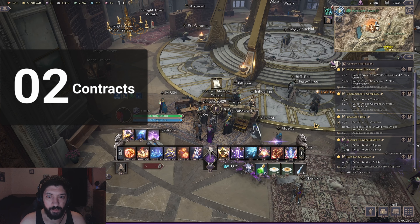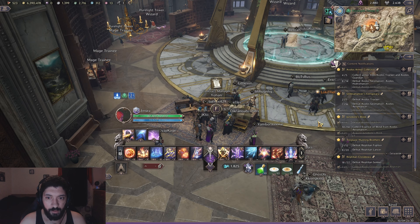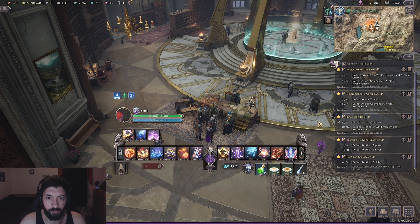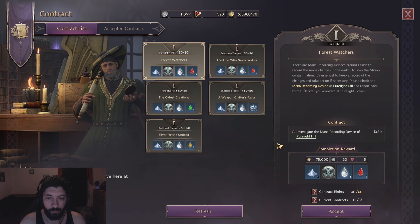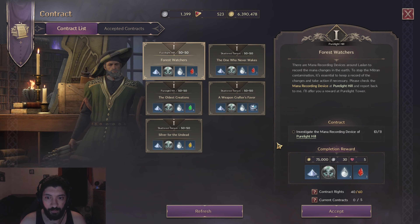The second thing you'll want to look out for are contracts. These become available before level 50 but you don't want to do them beforehand — only do what's required for the main story. Save them for level 50, as lower level contracts give less material. You'll want to prioritize different materials depending on your needs.